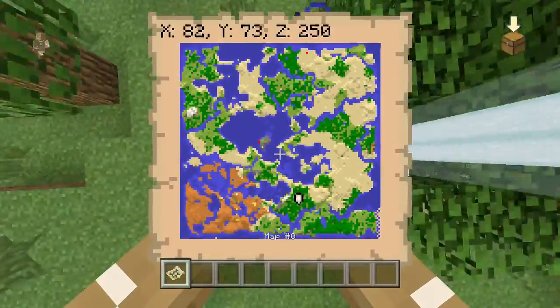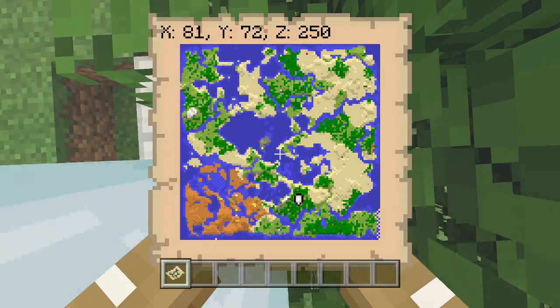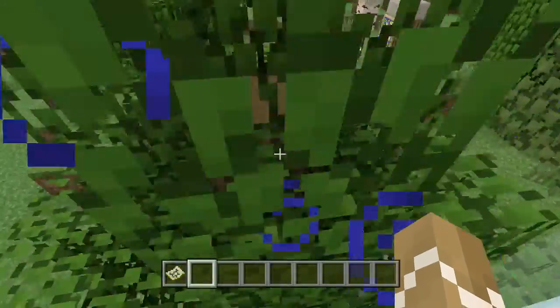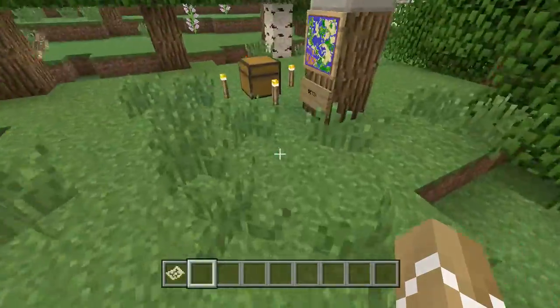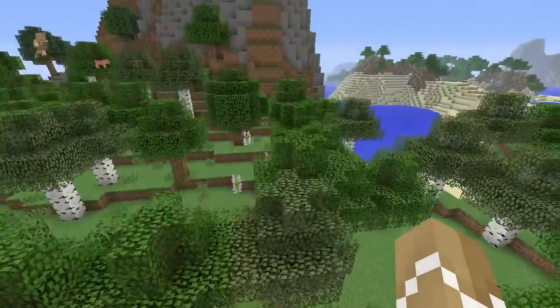I'll just give you the coordinates for the spawn - let's get our trusty map out. The coordinates for spawn are X81, Y72, and Z250. I did have a bonus chest and what that contains is all this stuff - it's pretty random guys.